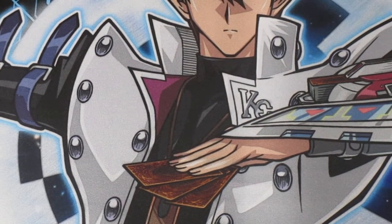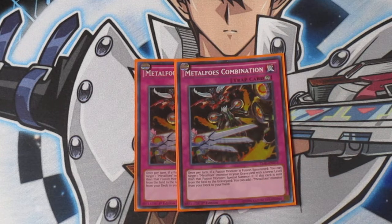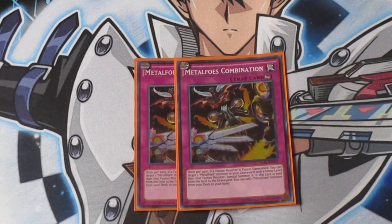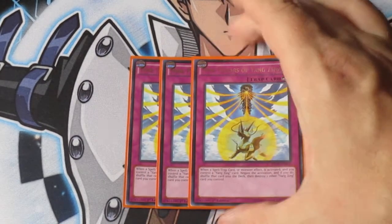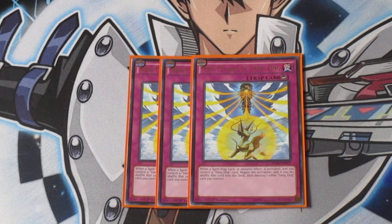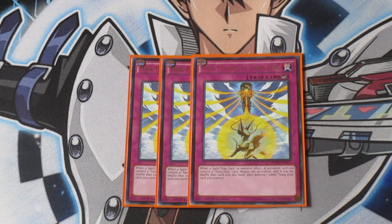On to the traps — I only run three spells. Two copies of Metal Foes Combination. I mentioned this before with things popping this card — it allows you to search your deck for another Metal Foes monster and add it to your hand when it's destroyed. I have three copies of Nine Pillars of the Yang Zing — it negates the activation of a spell, trap, or monster effect. If you control a Yang Zing card, negate the activation and shuffle that card into the deck.